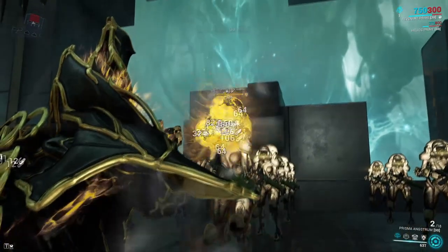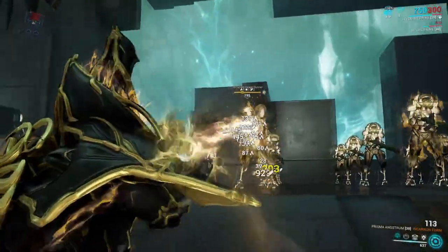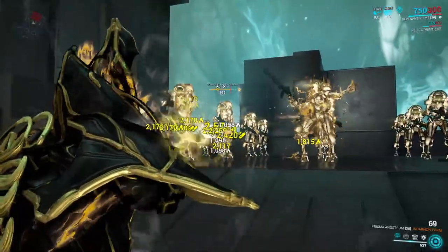Moving on to the Prisma Angstrom. By landing headshots, you can convert this pocket rocket weapon into a target-seeking projectile weapon that shoots fireballs and ricochets off of enemies.